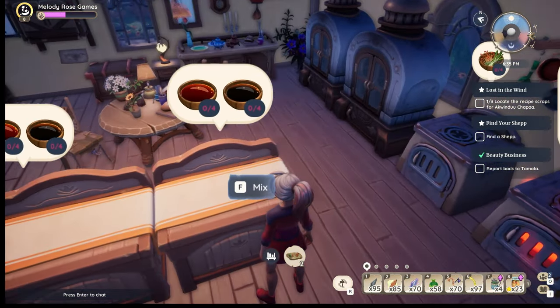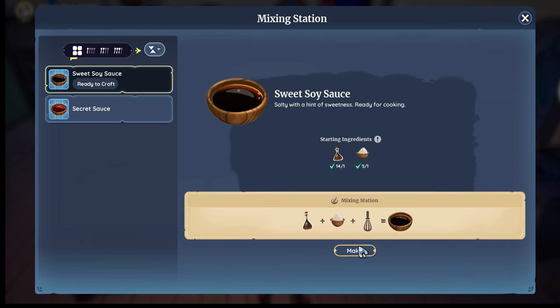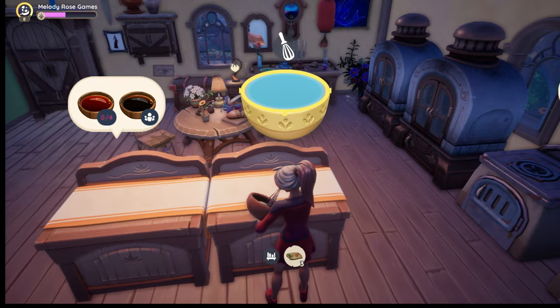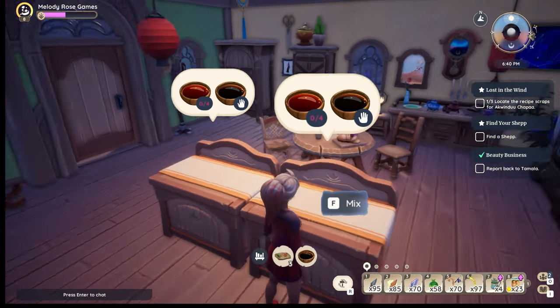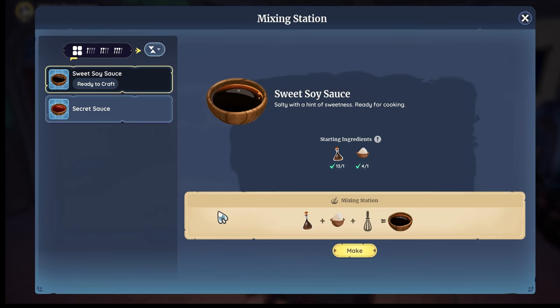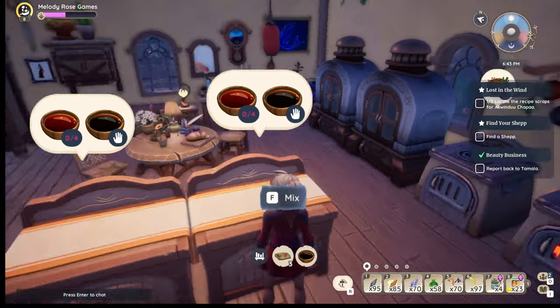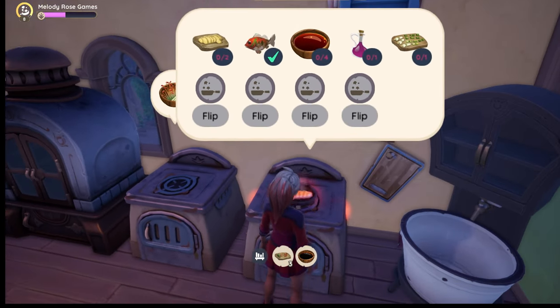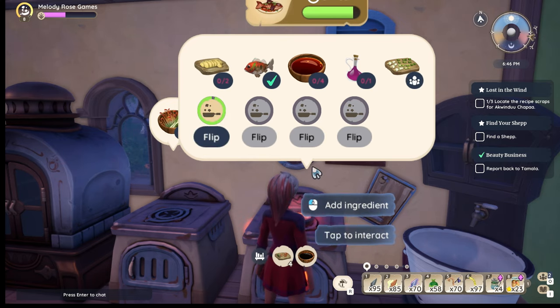We also have at the mixing station some sweet soy sauce. So this is something I can stir while he's doing all that chopping, and this involves just adding sugar to a soy sauce. The other one is called secret sauce and it needs to be made four times. So I'm going to go ahead and wait for a minute because I don't think that we are quite ready.